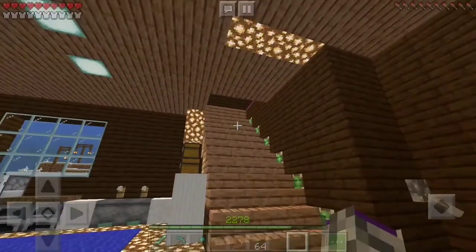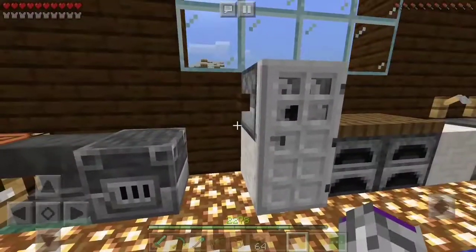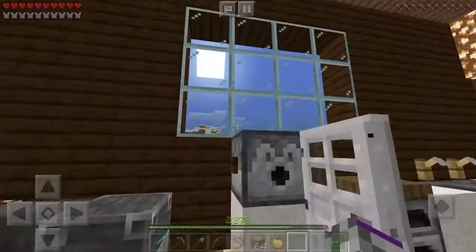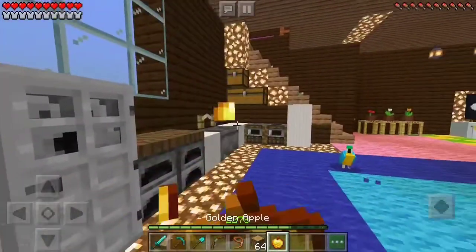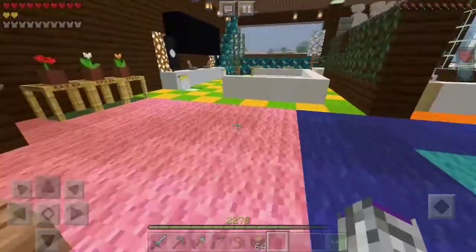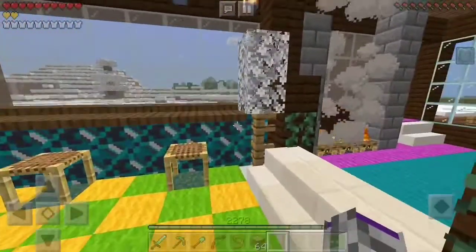When you jump — for example, I jumped from here — the parrots will jump sometimes. And you will know that this is my favorite feature: this is the fridge. Just use your golden apple — come on, you can do this. Very good. This is the name of the house.